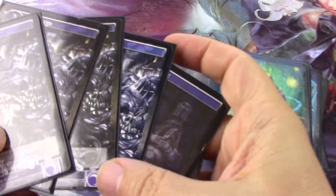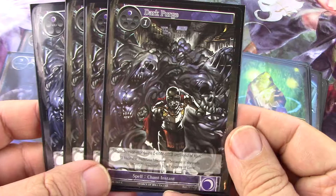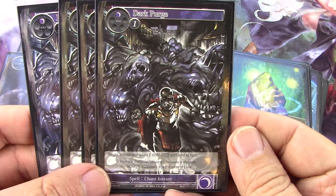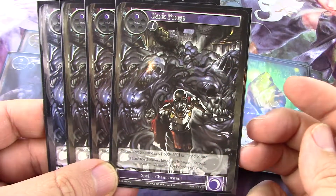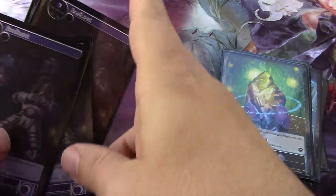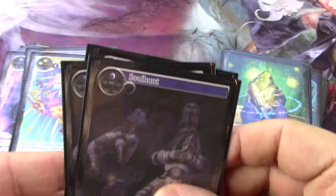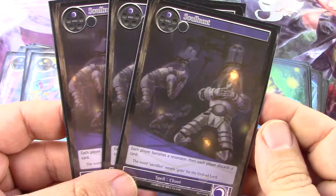Then a full playset of Dark Perch, which says target J-Resonator gains minus six, minus six until end of turn — for one darkness. Three Soul Hunts, definitely a go-to card in this format.